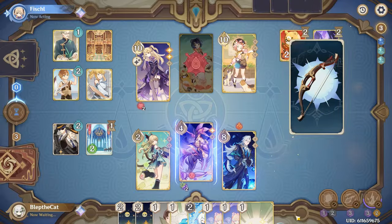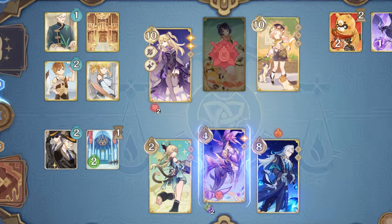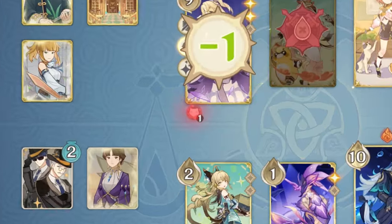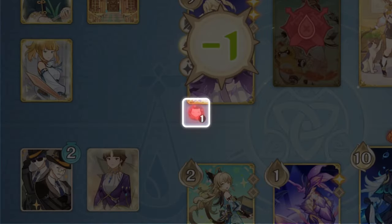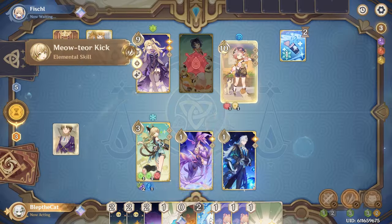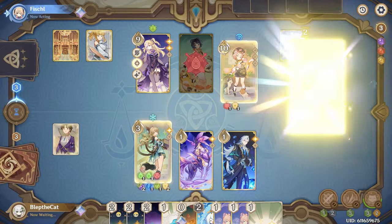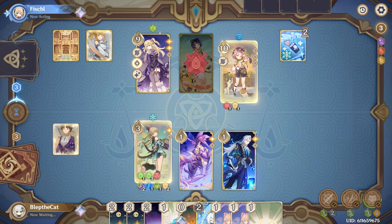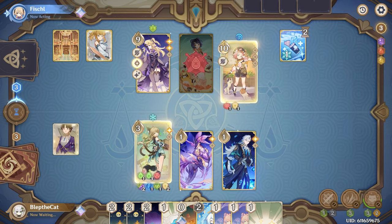For example, even after playing one action card at the beginning, the status will say two and then drops down to one once another action card is played. Don't mistake this for counting the number of action cards you've already played. It's confusing because it works a little bit differently from the Electro Sisson Mage status. Also, this count does carry over between turns and doesn't reset.